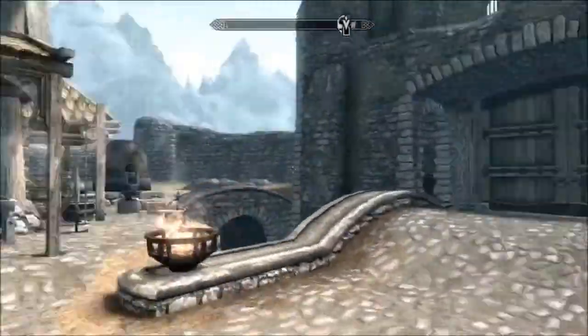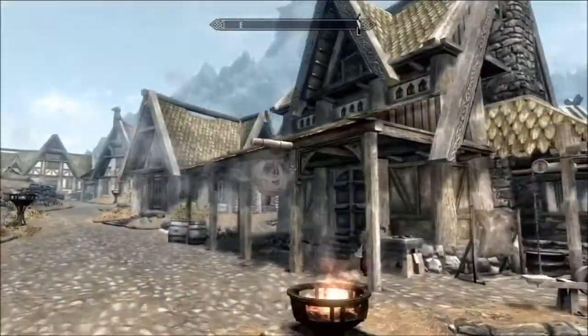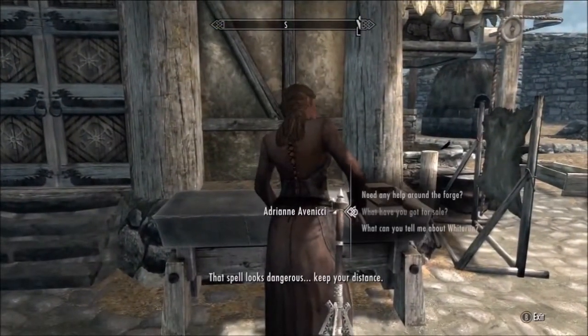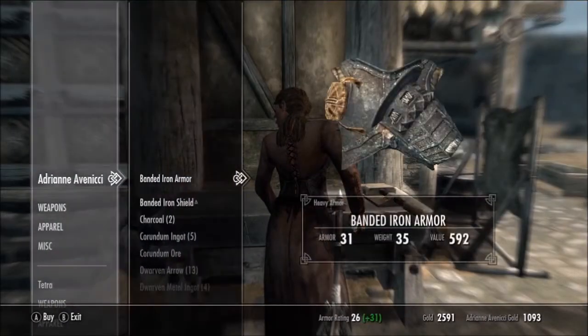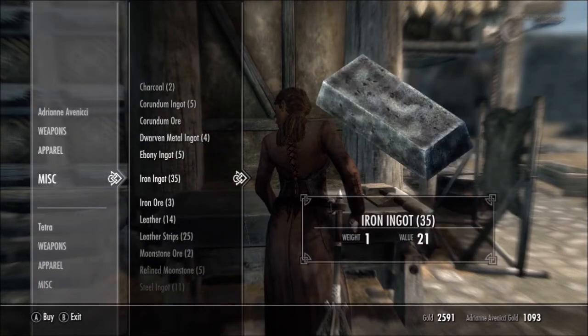What you want to do is come to Whiterun — straight as you come through the fast travel or through the gate, you come to here which is the blacksmith. You want to talk to the young woman and ask what she's got for sale, and then she'll trade you. Go to miscellaneous and you want to get iron ingots.